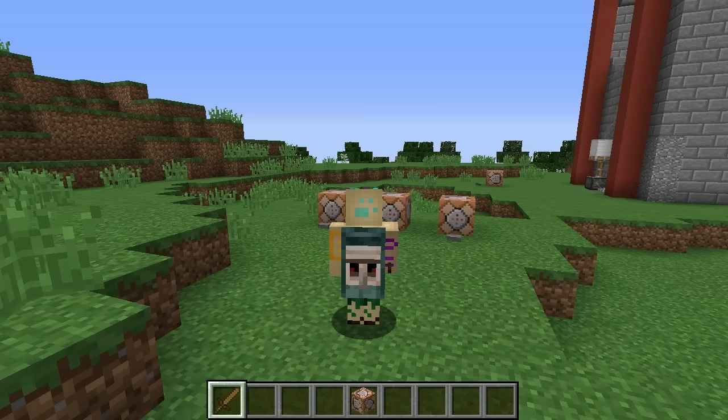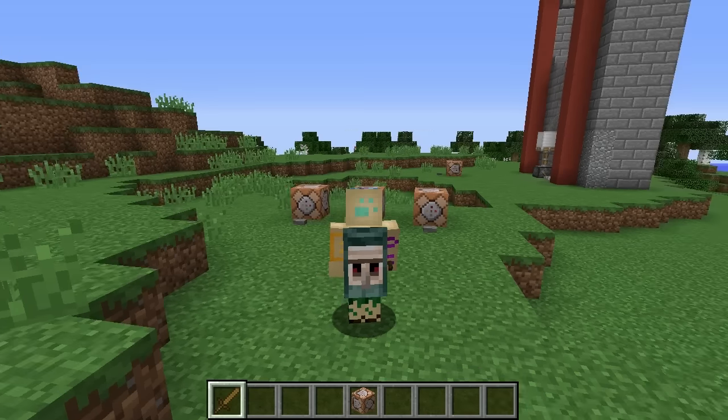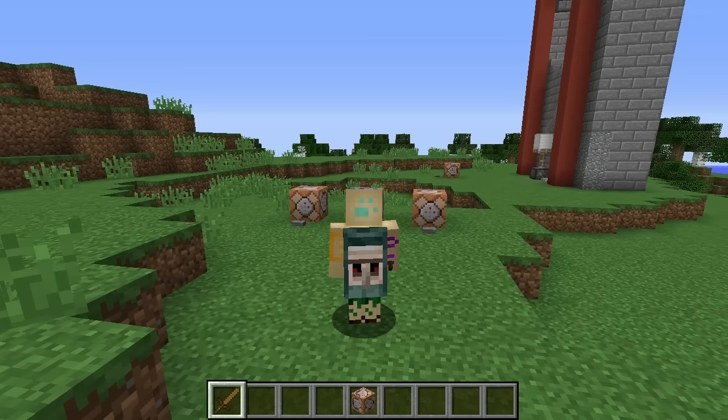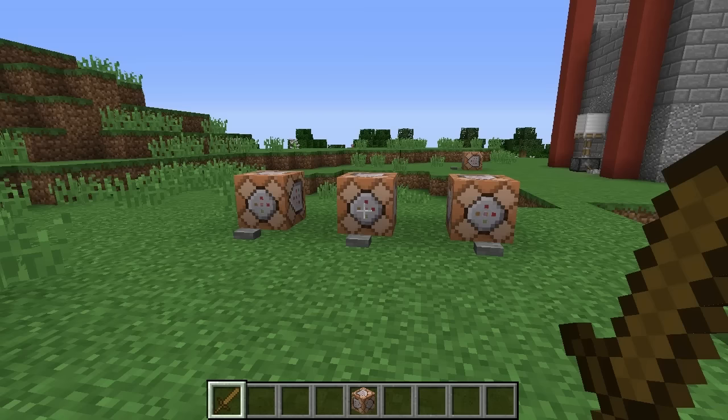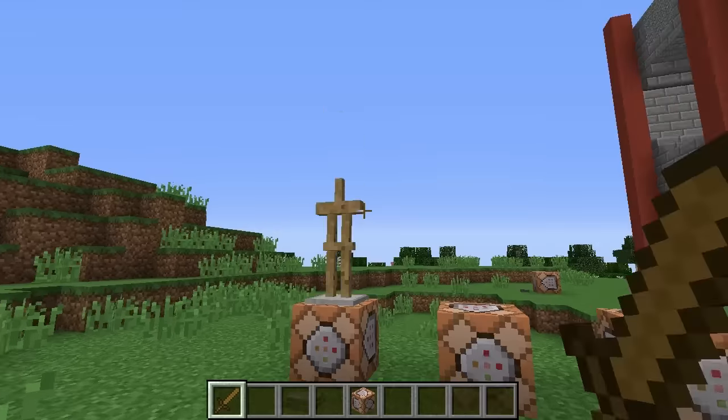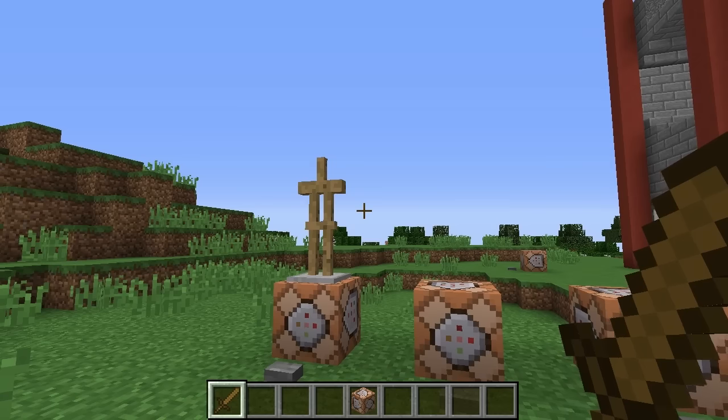I have a general idea of how this is going to work, but it's subject to change. Basically, what we're going to do is stick a bunch of entities together and hope for the best. First of all, we have an armor stand, and the armor stand is going to act as a kind of parent between the other two entities — it's going to stick them to position.